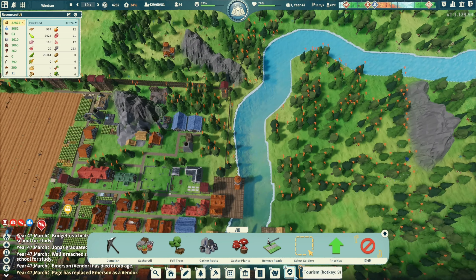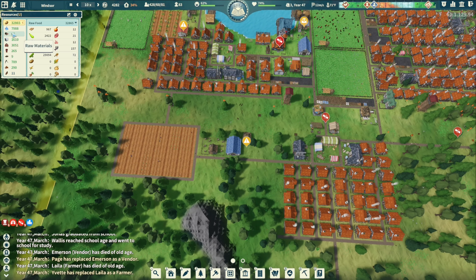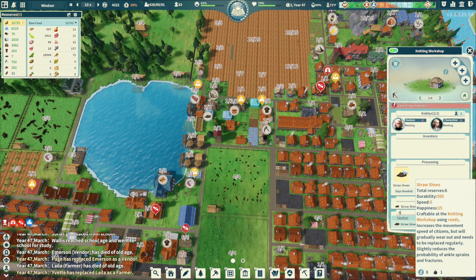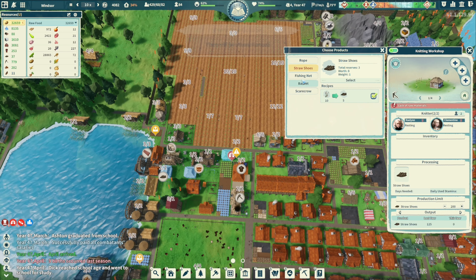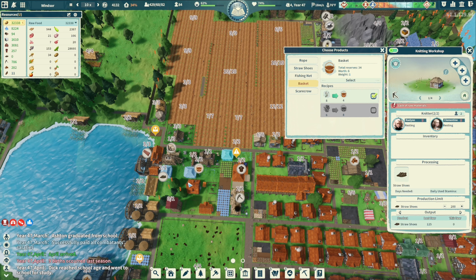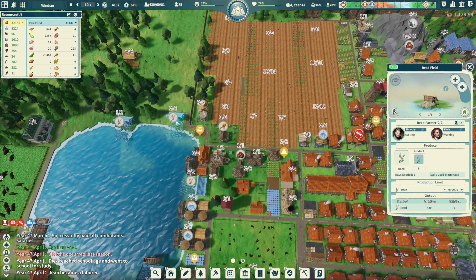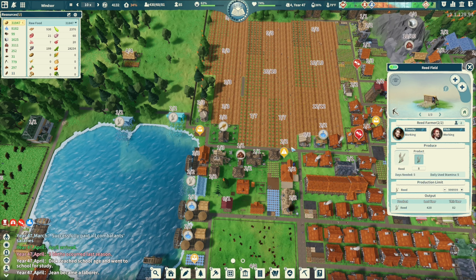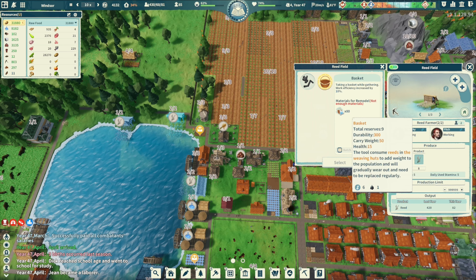Let's get our people chopping down some trees to rebuild our timber supplies since timber is pretty low. You don't need to be making straw shoes right now — we've got a great harvest coming. Fishing nets I don't have yet, baskets I have. I already have one person doing baskets, all shoes — you don't have enough reed. You have two reed places and nine baskets.